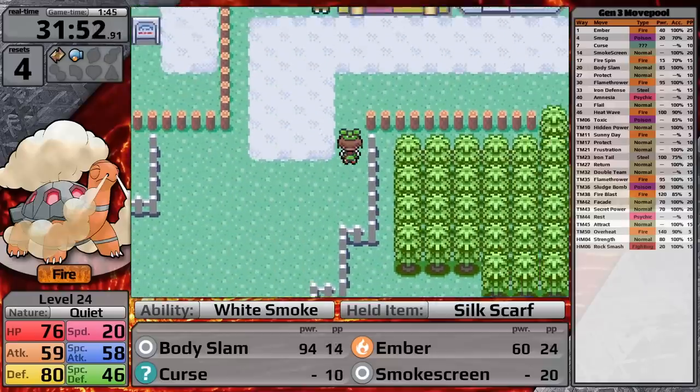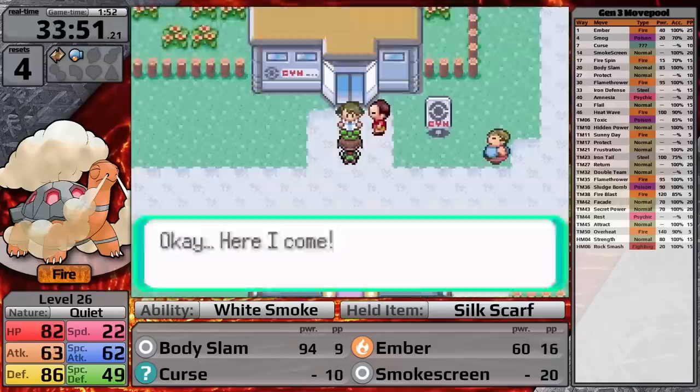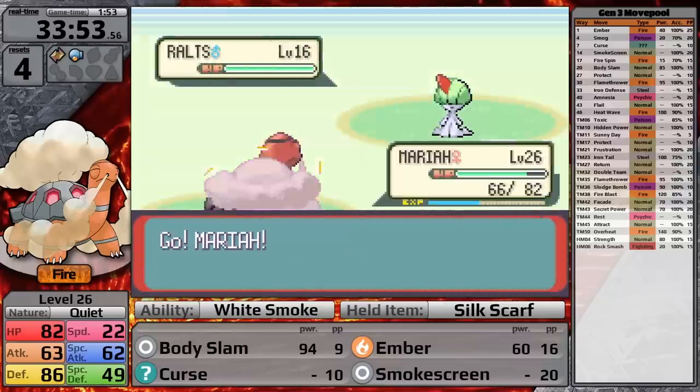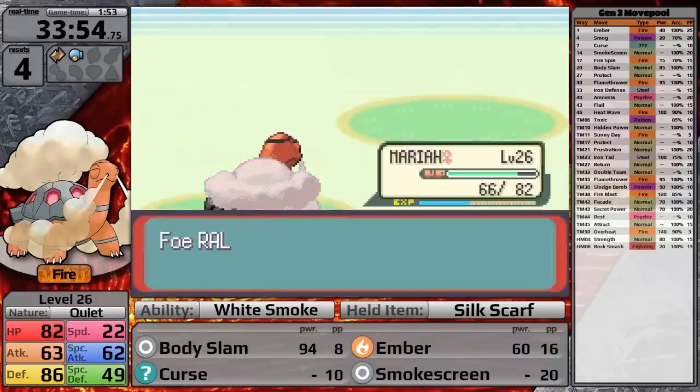I make my way into Mauville City where I have to face Wally — he has a level 16 Ralts and I just one-hit it, that's that.